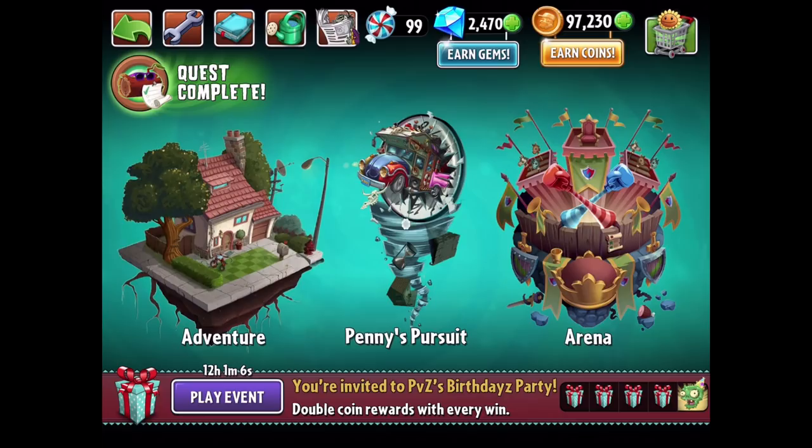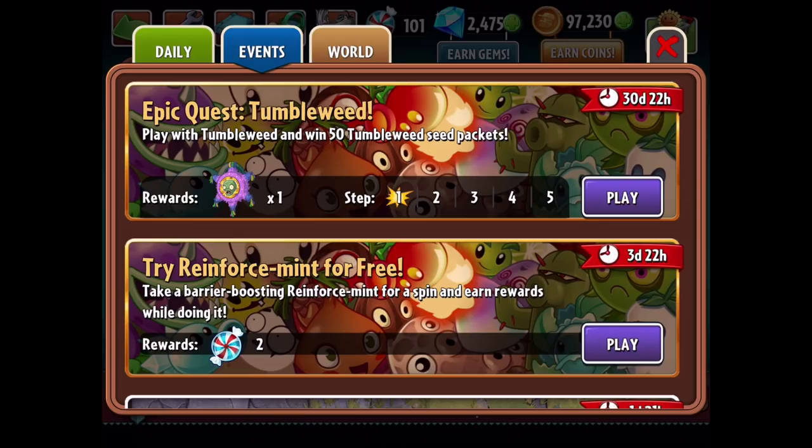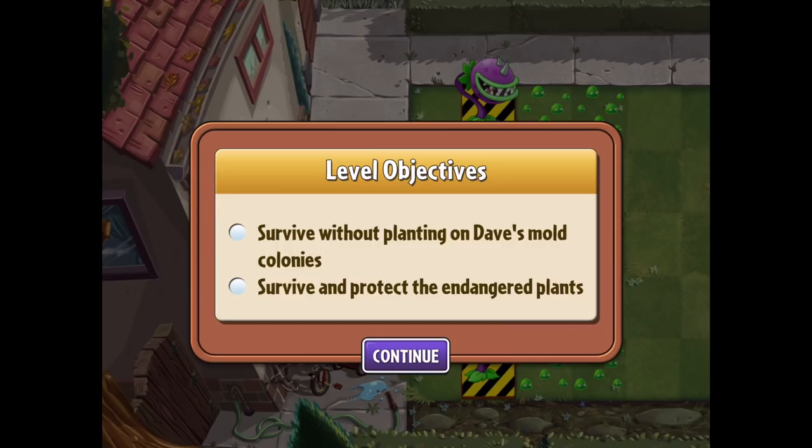We only have him at level one, but I can't wait to go at it with him in some of the epic quests - he seems like a very different plant, sort of similar to the bowling bulb or even the walnut bowling levels back in PvZ1. The epic quest says: play with Tumbleweed and win 50 Tumbleweed seed packets, which will definitely get it to level 2 at least. Glad to see that for sure.